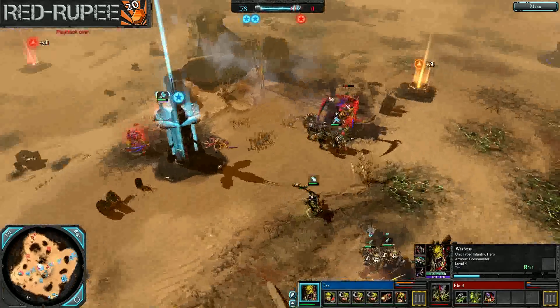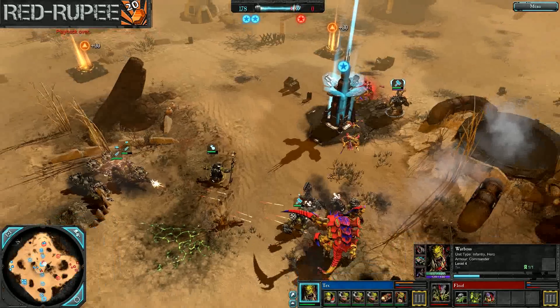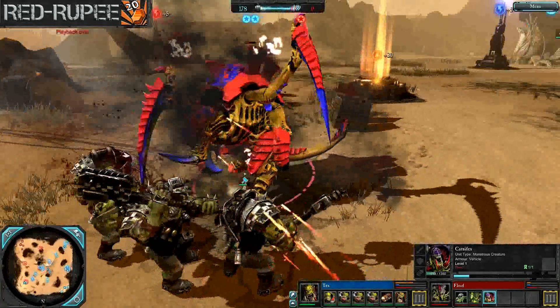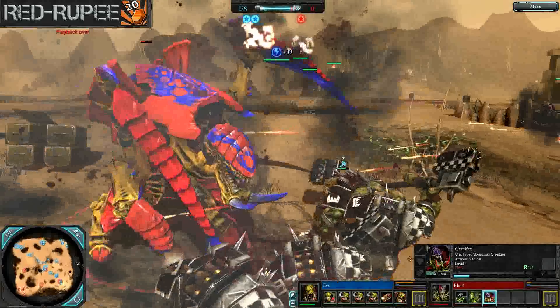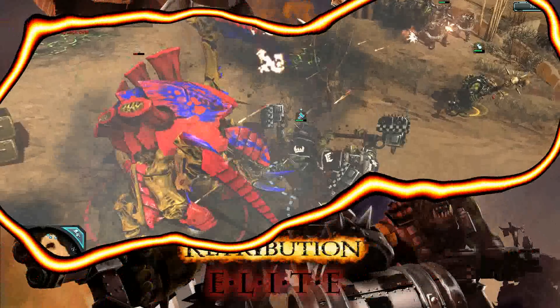And there we go. Tex showing once again going a kind of peculiar build but making it pay off. Floyd is a very nasty Tyranid player — I was watching him play some Elite Mod yesterday and I think he went five or six games before he finally lost one. But Tex coming in with four Shooter Boys and just holding map. Hope you guys enjoyed the match. Again, if you're looking to check out some Elite Mod, there's no better way than just to go download it — go check out the Grey Knights for yourself, then play some games and send them my way. Hope you guys enjoyed the game. Feel free to comment on the game, my commentary, player strategies, whatever you want. I always appreciate it. This is Red Ruby — I'll catch you guys next time.